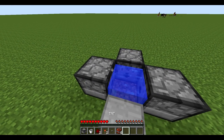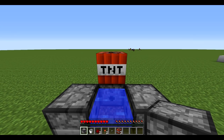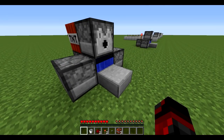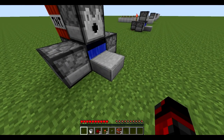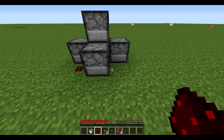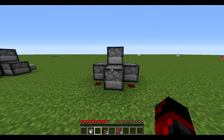Now put your TNT on top of the dispenser opposite the slab, then face the TNT block and place the fourth dispenser. The dispenser opening should be facing on top of the half slab. Then break the TNT block and collect it. At the back, put a piece of redstone on either side — so two blobs of redstone — and there should not be an opening facing you when you're standing there.